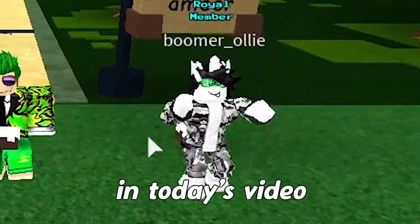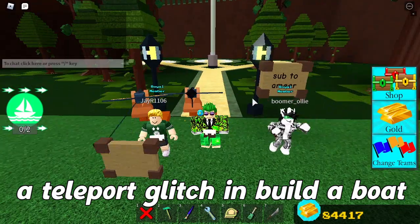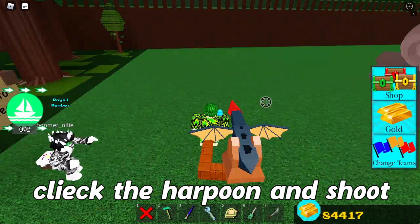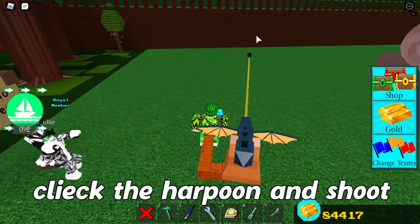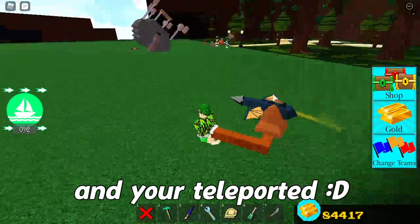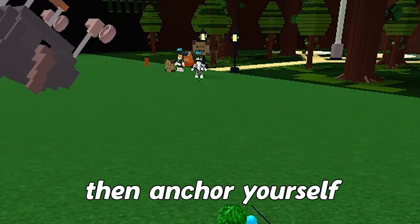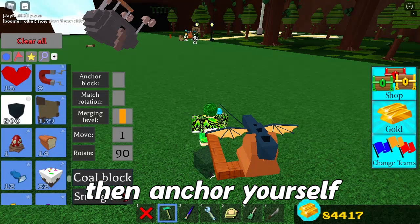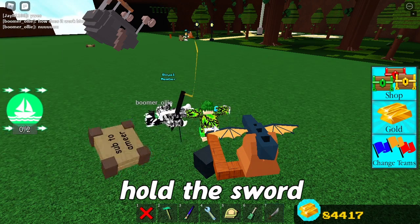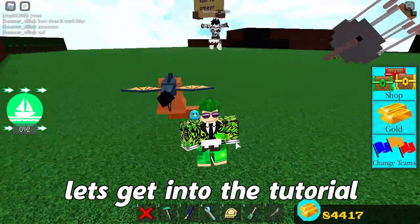Hello guys, welcome back to another video. In today's video I will show you how to make a teleport glitch and build a world for a treasure. How this works: you click the harpoon — it should be the dragon harpoon — you shoot at the thing you want, then press 7 which is the sword and you will get teleported. If you want to teleport someone to you, you shoot him, anchor yourself, hold the sword and he'll come to you. Let's get right into the tutorial.